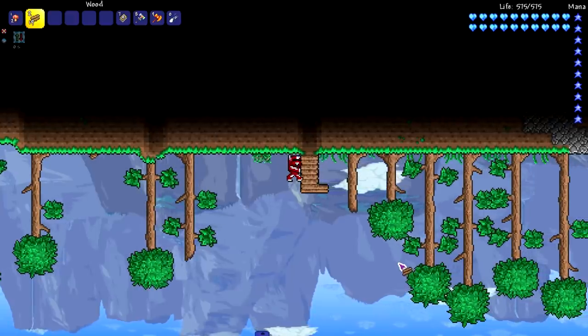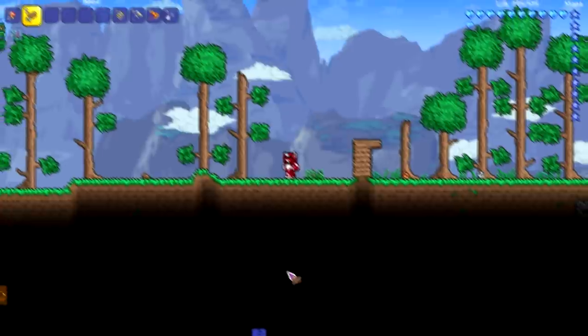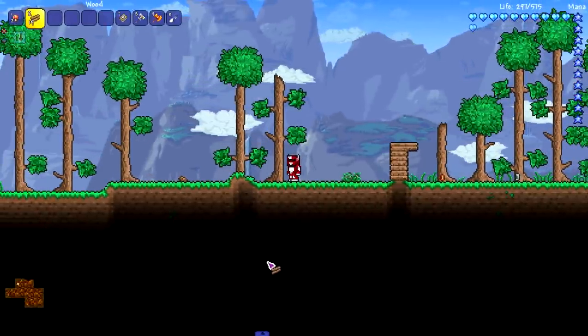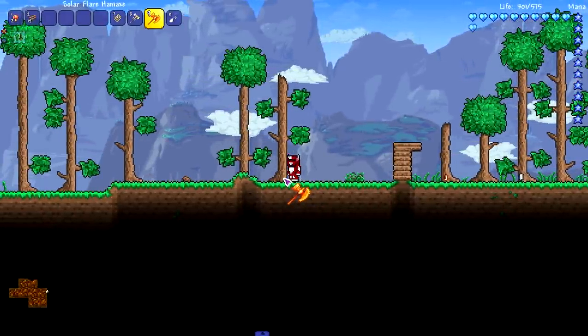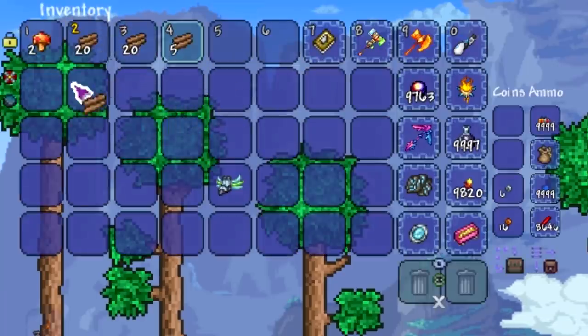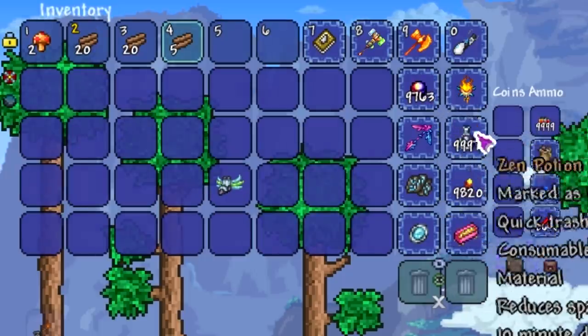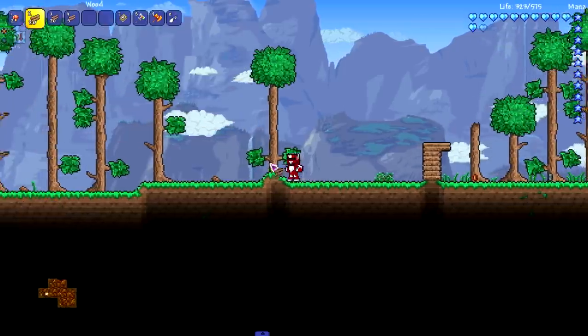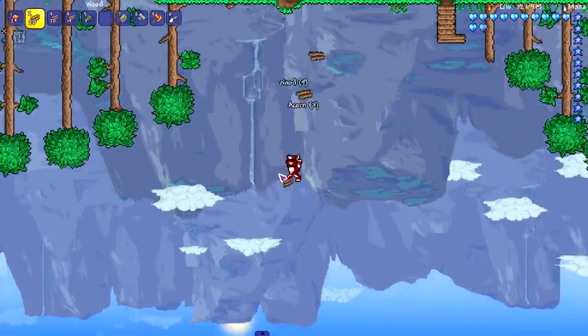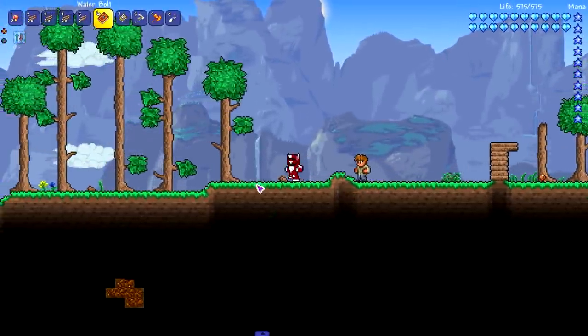Another new addition that the Underhaul mod adds is the ability to stack items to a very high amount of 20. That's right, you're able to stack things to 20 — unless things were already stacked with another mod obviously. We're only able to stack things to 20. That makes the game — oh, I accidentally jumped.